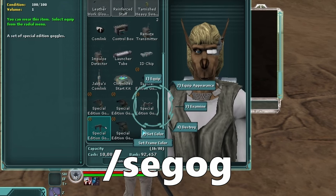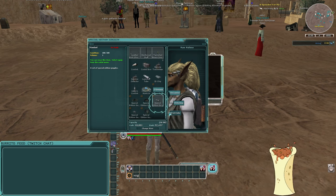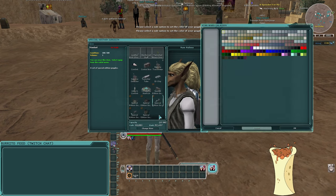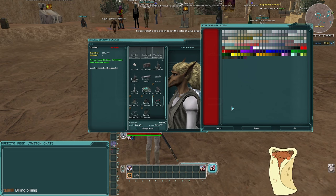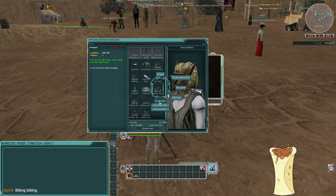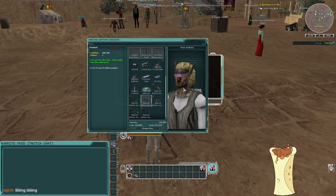You can right-click a pair and equip it as an appearance. Some of them you can change colors on — open up the radial menu and do 'set color.' There's frame color and lens color. You can do like red for the frame and hot pink for the lens — really bling it out. The stats don't matter but you can do that.